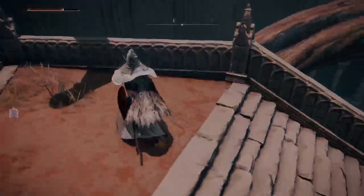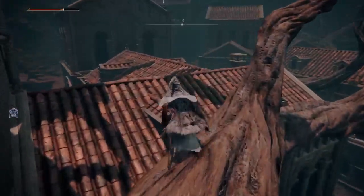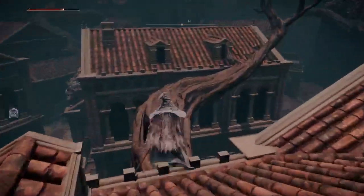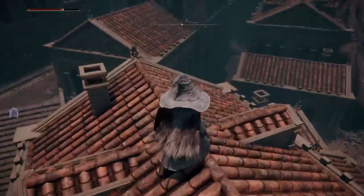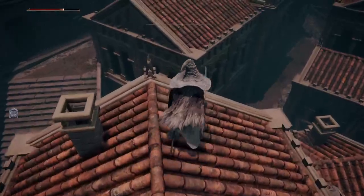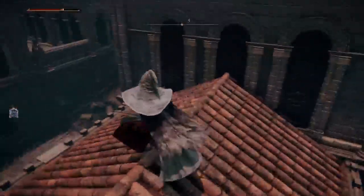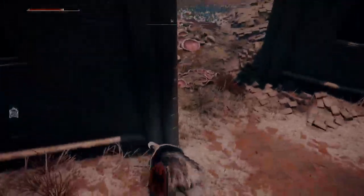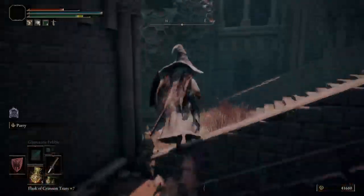There's a tricky jump — a couple of them. You gotta get on this route and get to two of the three towers that you light. This is like tower one. This jump is tricky. No, I fell — it'll happen to you too.